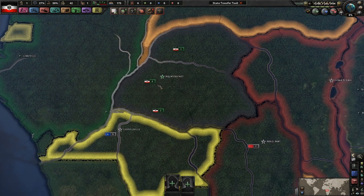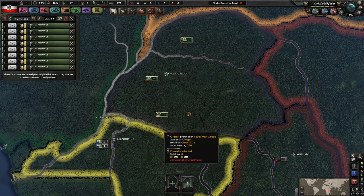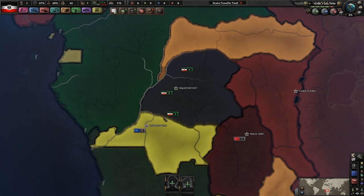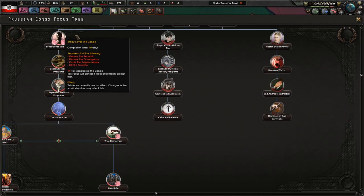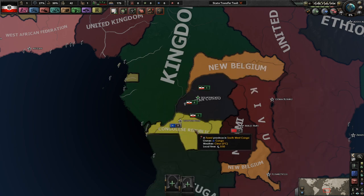Hello everybody, welcome back to Let's Play Hearts of Iron 4. Today we're going to be playing the Red Flood mod as the Prussian Congo. It's probably not going to be a very long series because our focus tree really just ends as soon as we expand and take over all the Congo, so that's our end goal. Probably only six or seven parts.